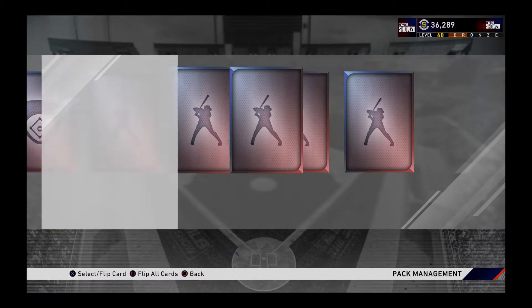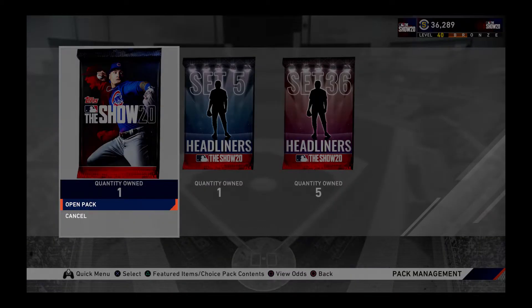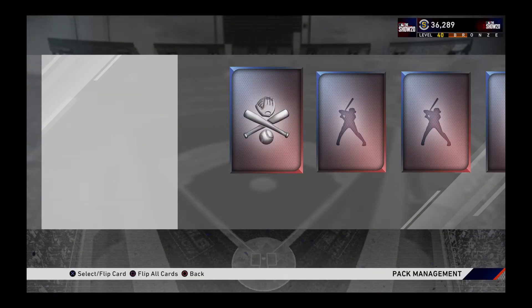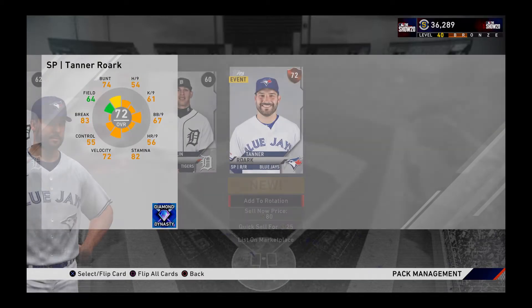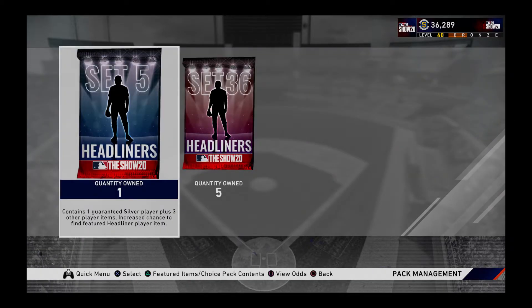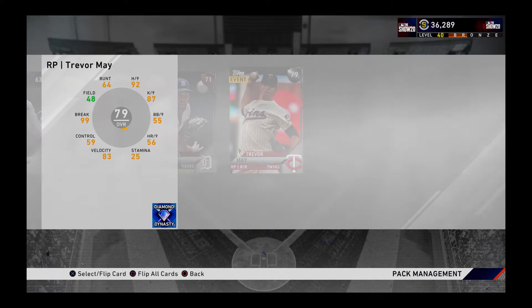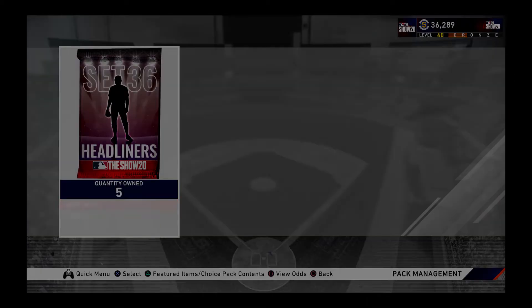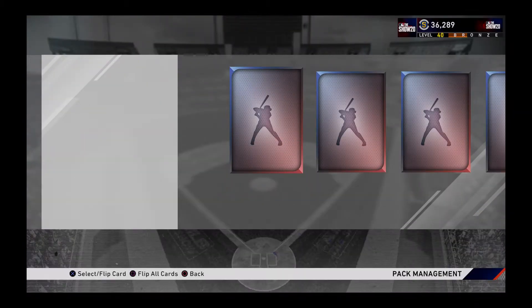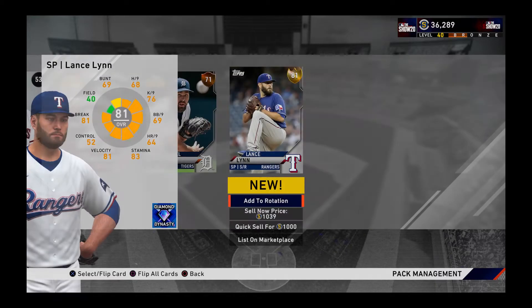Maybe we can get ourselves a diamond pull, or we're just gonna get all bronzes all day — let's see what happens. All I know is I want Yander, because we do expect gameplay with him. We got nothing there but bronzes and silvers from a free pack. Let's see what we got from a headliner five pack — anything? No, just a bunch of silvers and bronzes. That's no shock. But anyways, these are my five set 36 headliner packs. We got a gold out of this one — a Lance Lynn, starting pitcher for the Rangers.